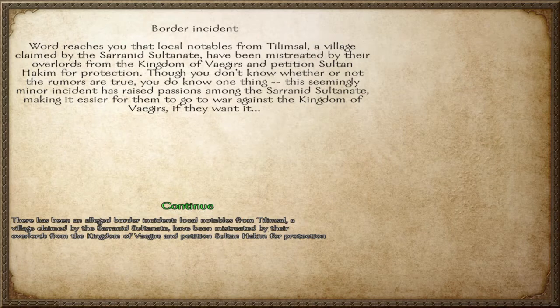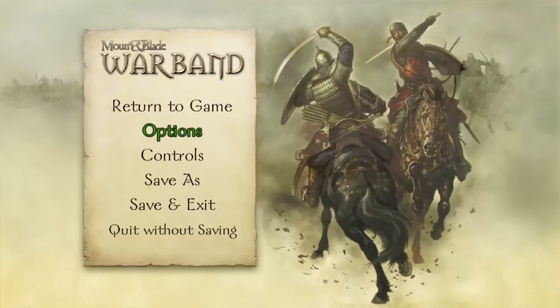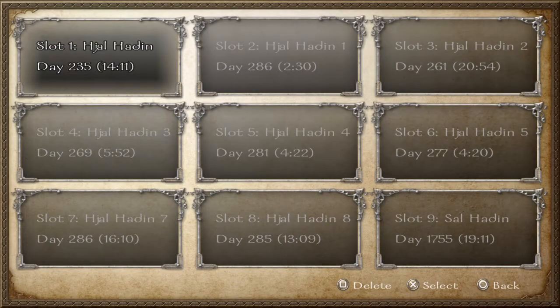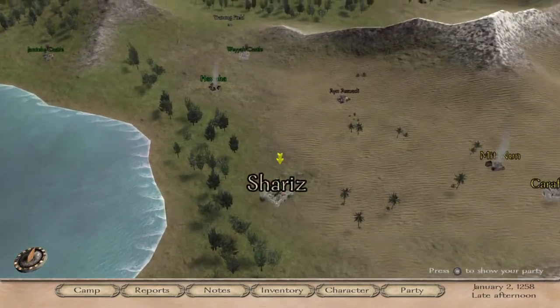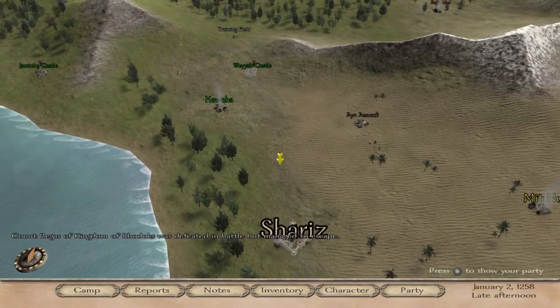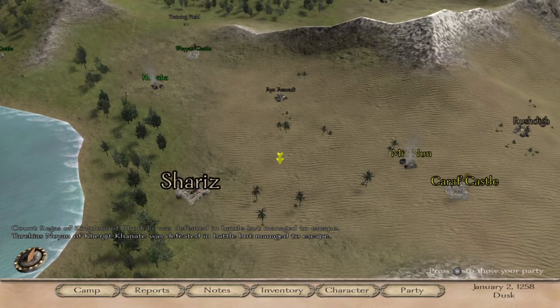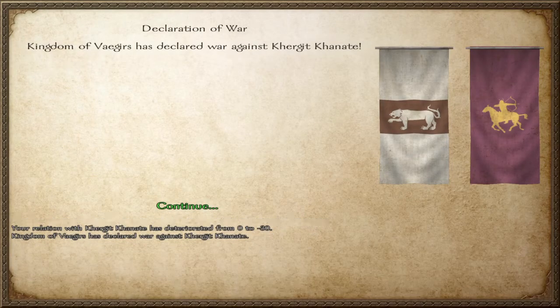Notables from Tillim saw a village claim that their bustle has been mistreated by their overlord, the Kingdom of Vaegirs. That is a casus belli. So again, quit without saving — that means they will declare war on us.